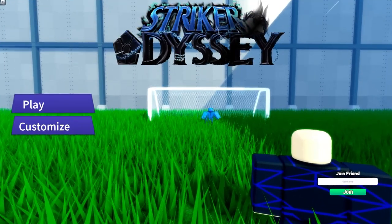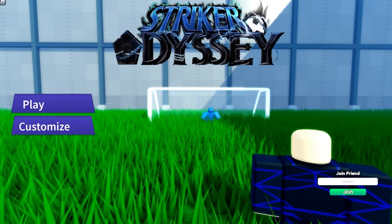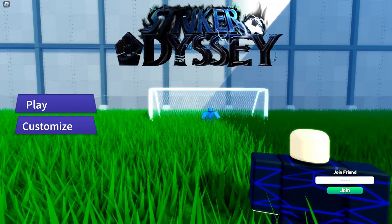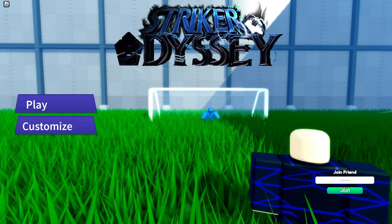Welcome back to another video. Today we're going to be trying this new game I just saw in the Roblox up and coming — it's called Striker Odyssey. It's a Blue Lock game. If you guys are familiar with the anime or manga, you'll know what this is about. I got my boy Kevin with me and we're going to try out this game today and see if it's good or not.